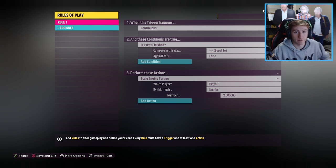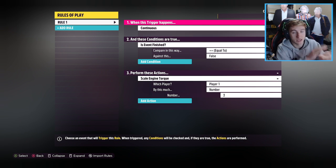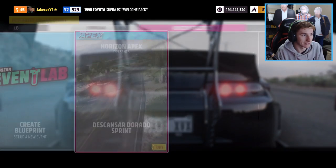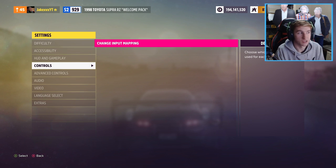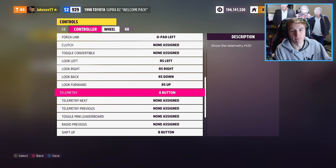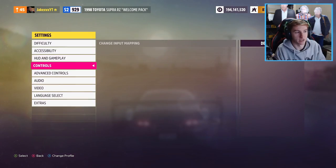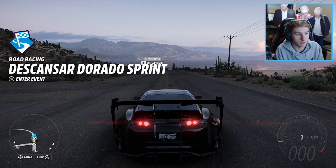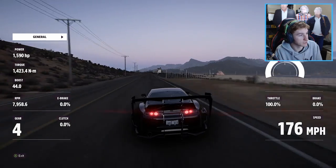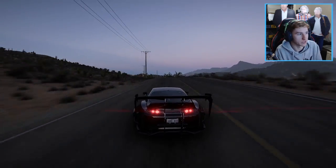It doesn't matter if it's your own race or whatever kind of race you do this on — whatever you apply this rule to, it will give you the extra boosted horsepower. Then test drive it, publish it, whatever, and you go into the race and you'll have the extra horsepower. The last thing I recommend is going into Settings, then Controls, and changing your telemetry button to any button you have available. I chose the letter A, which is actually my clutch, so I've had to turn off manual with clutch. Assign a button for telemetry so you can bring it up while racing to see how much horsepower your car has — right now it's showing about 1,590.